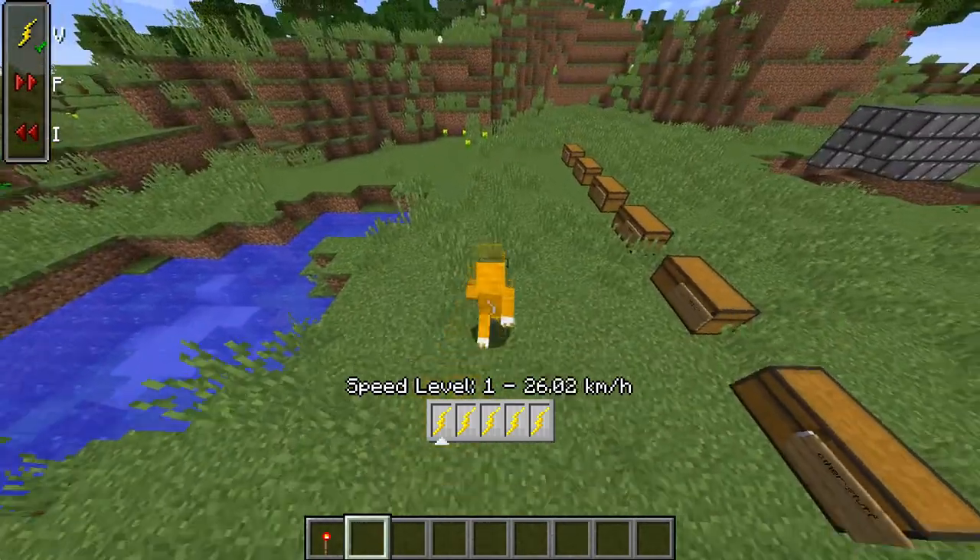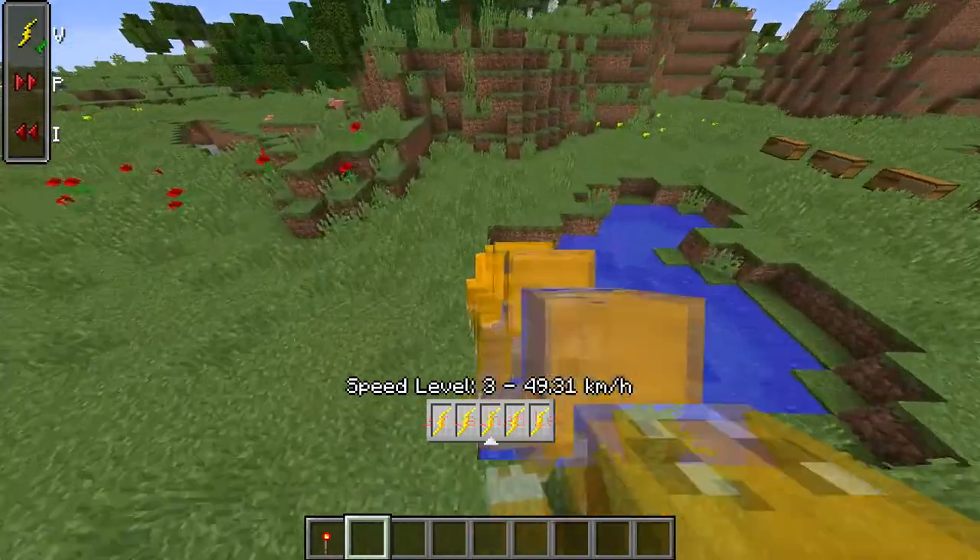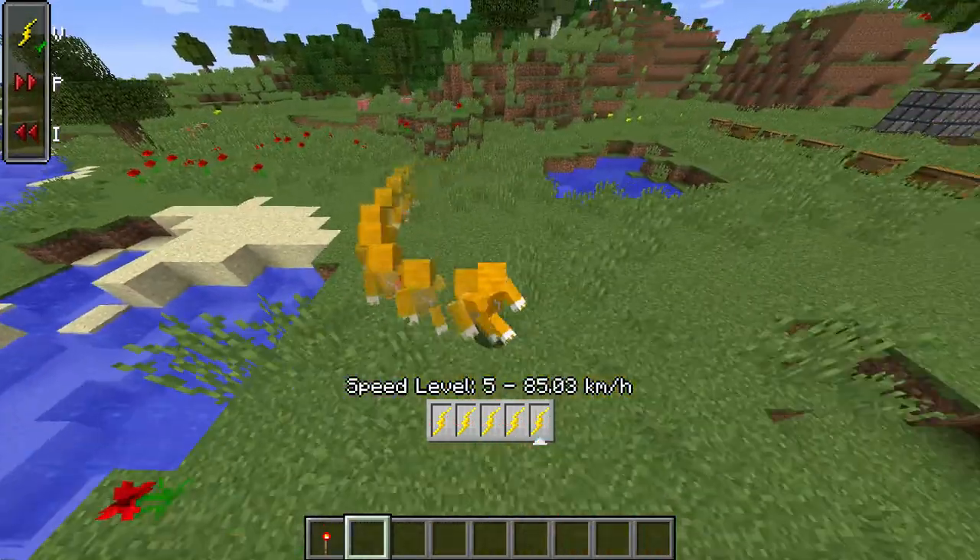At first you have this trail, and you press P and I to go faster and slower.